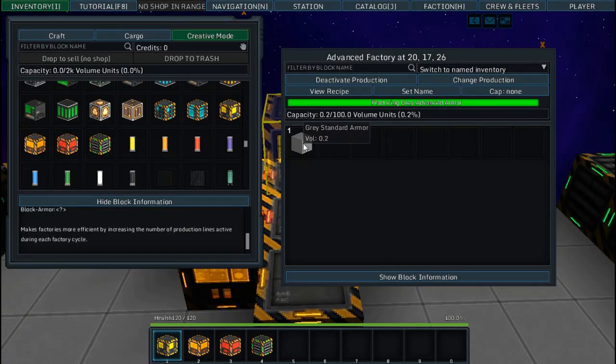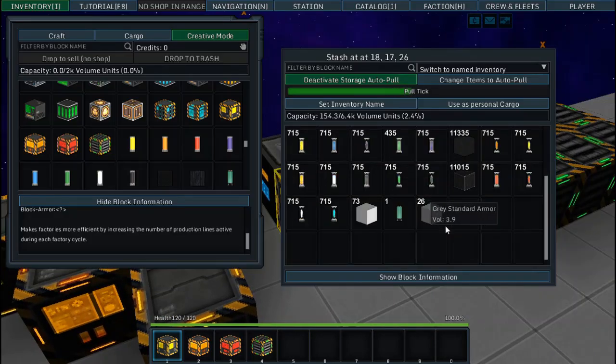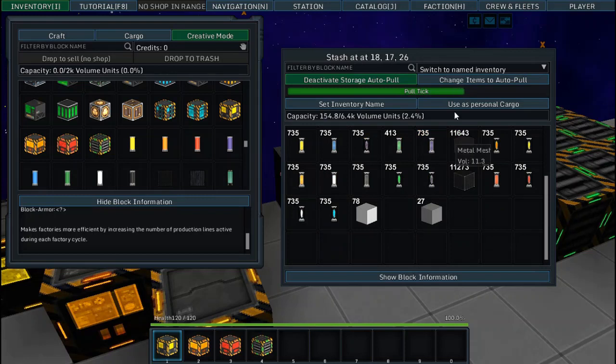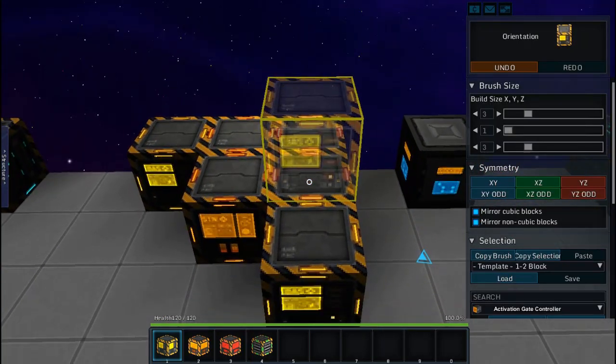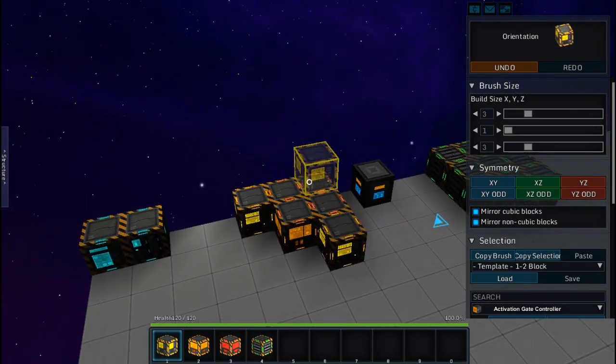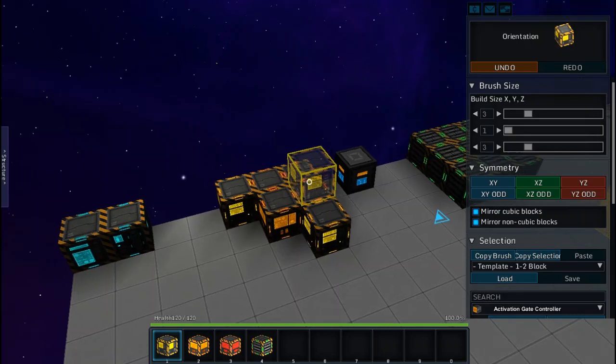We have gray standard armor ready, and soon advanced hardeners will be popping in. Here's our advanced hardener — it should be going into the advanced factory shortly. After the crafting tick and pull tick complete, we now have gray advanced armor. It's a giant balancing act. Just to make one advanced armor block, it takes six factories — and if you want it colored, you'll need an additional one.